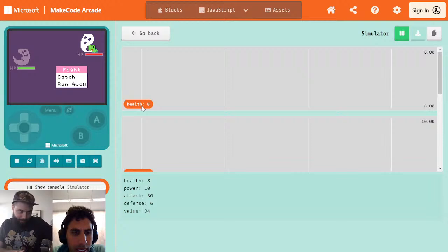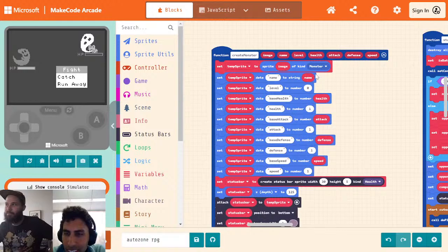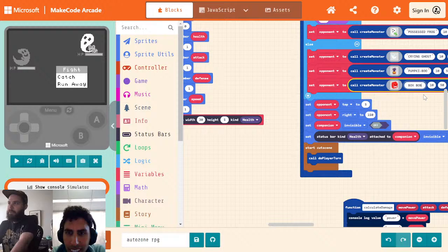Otto, by the way, is the protagonist of this game. We haven't shown him, but he is the main character. Lucas has named the red ghost Box Bob, and KiwiPhoenix seems to approve. So we're going to go ahead and change this right now to be Box Bob.